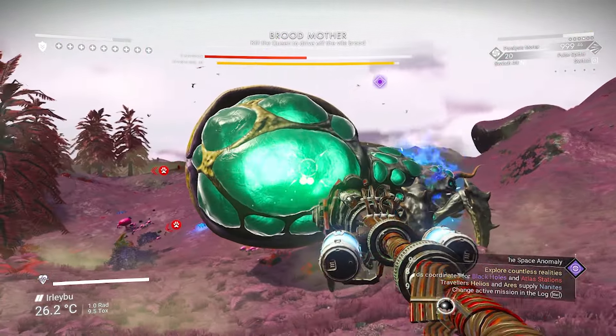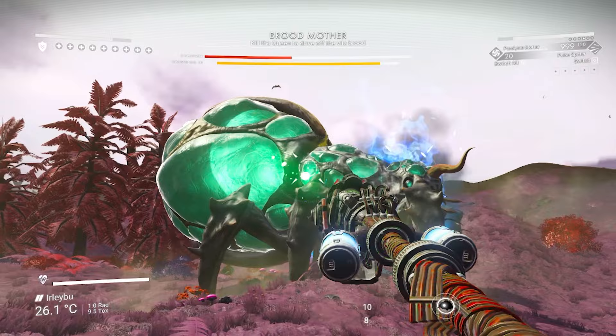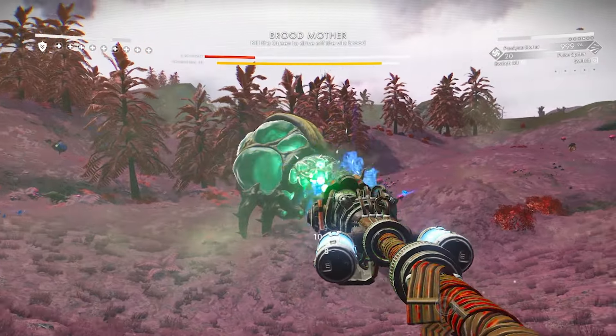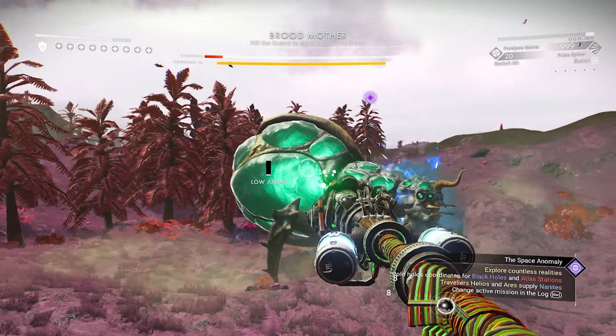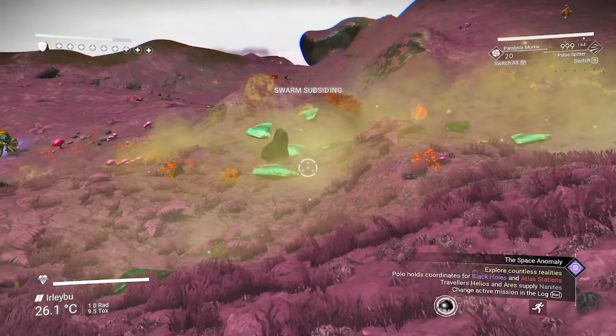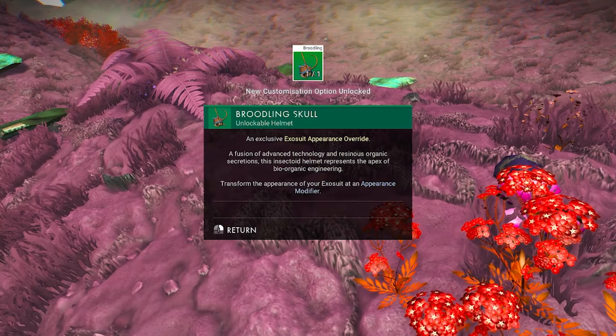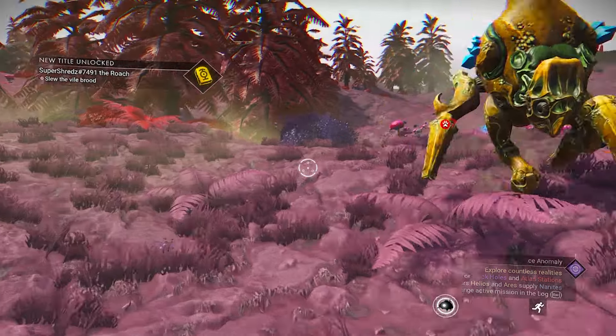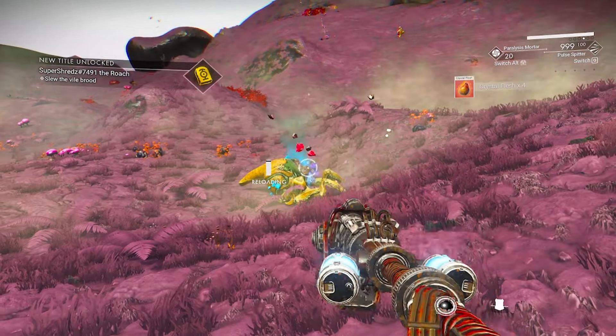She has a bunch of hard shell on her, so you have to break the shell first before you can actually damage the Brute Mother. Don't worry — she is going to spawn little critters, but don't mind them, just focus on eliminating her. I'm using the paralyze weapon to paralyze her and keep her in one spot, which makes it easier to defeat her.